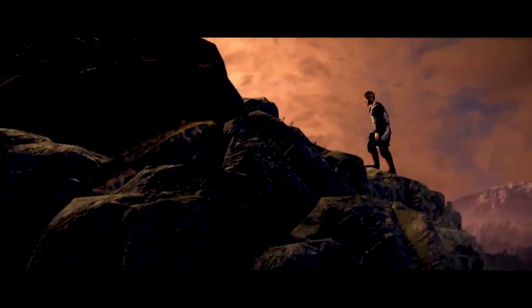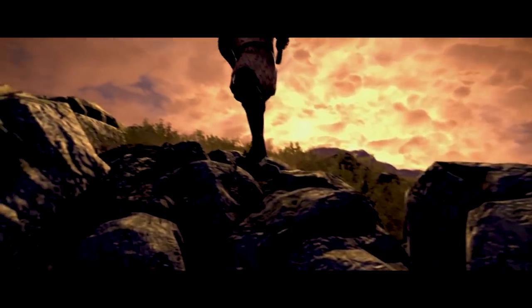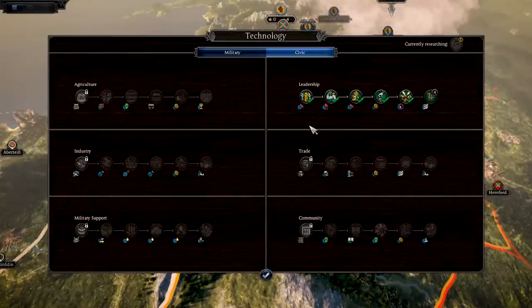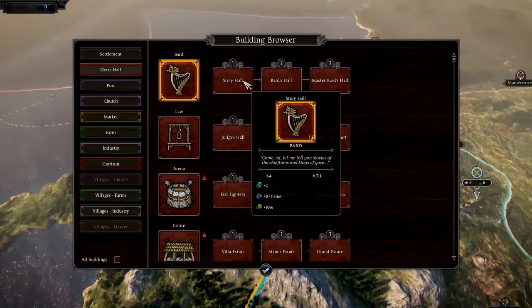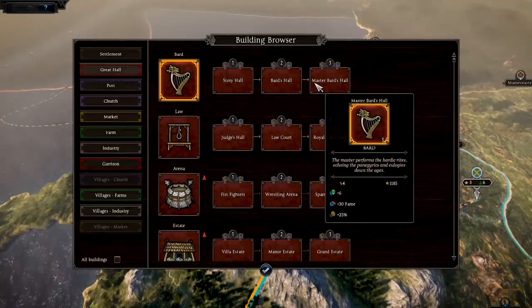The Total War series has always encouraged rapid expansion and map painting. But in Thrones, players will be given a new option to build tall instead of wide. Fame victories are earned by developing your faction through research, construction, and strong leadership. The Welsh faction trait of heroism ties into this by giving bonuses to influence and fame. Both Welsh faction capitals also have the unique bardic building chain, a gathering place for the tellers of tales to help spread your fame.